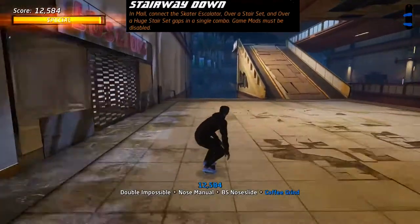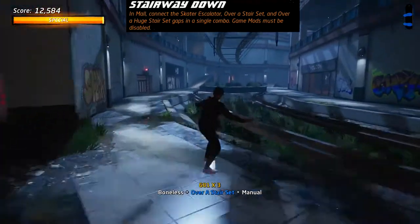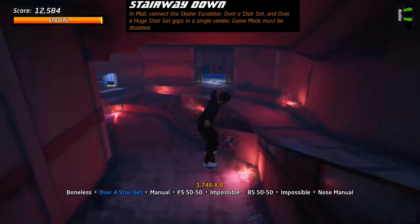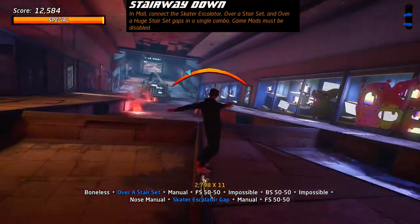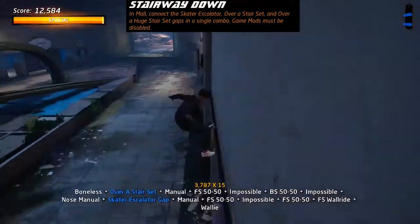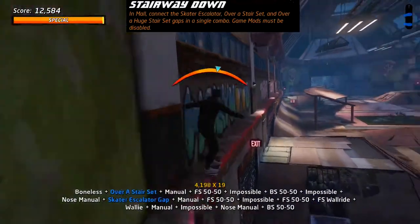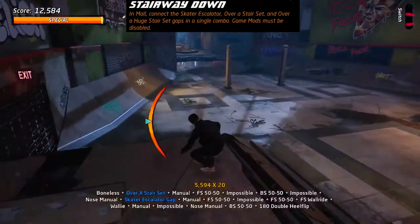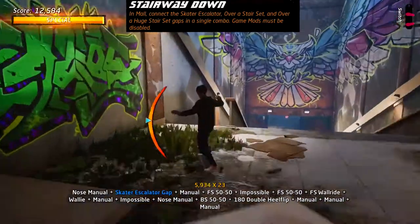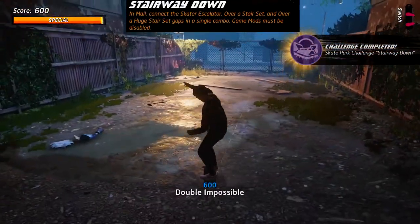In the Mall, you need to be in the first atrium section and jump over the staircase on the left. Keep up some high speed — grind some rails, enter a manual, and jump over the escalator stair gap. Keep the combo going all the way to the bottom of the mall by grinding, wall riding and manualing. In the food court area, get up onto the wall to grind and keep your speed up. Jump off, manual into the middle of the room, go down into the lower section, then wall ride and jump off to complete the huge stair set gap.